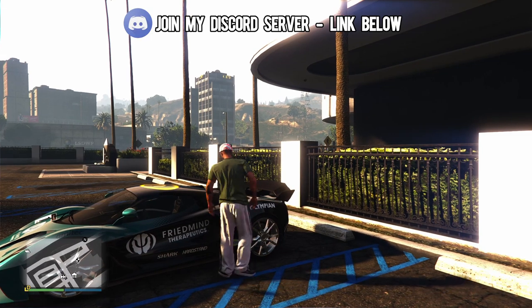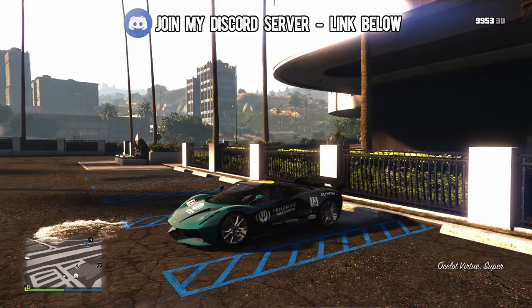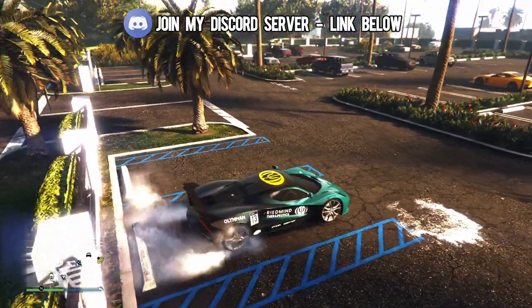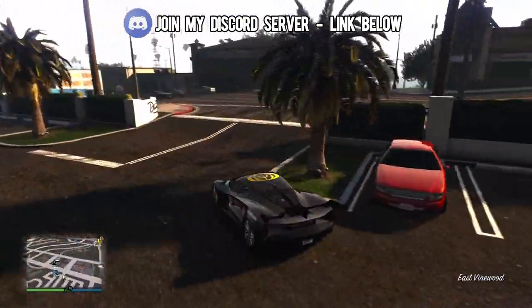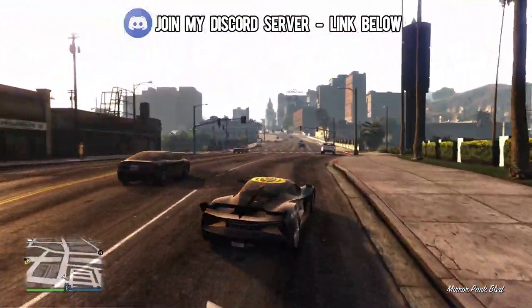In today's video we're going to be discussing the brand new update Rockstar Games just rolled out a few hours ago, which does address the off the radar glitch, the give cars to friends glitch, and the god mode glitch. However, I'm also going to be letting you guys know about a massive glitch that Rockstar Games haven't patched as of right now, plus a lot more.